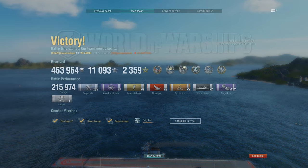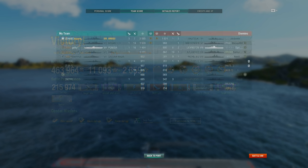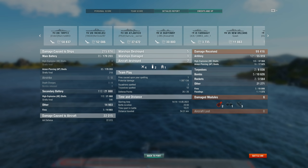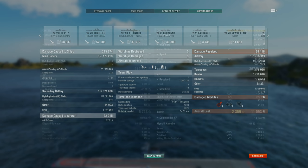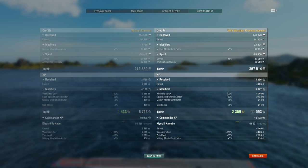So plenty there for you to chew over in the comments, although it should be fairly obvious that I certainly don't think the carrier did anything wrong — if not for him, they would have lost. And a secondary build Amagi may not be the most popular choice for kitting out your tier 8 Japanese battleship, but hey, if it's stupid and it works, it ain't stupid — and it definitely worked. So that's it for the day, I hope you've enjoyed it, and as always take care, stay safe, and I'll catch you next time.